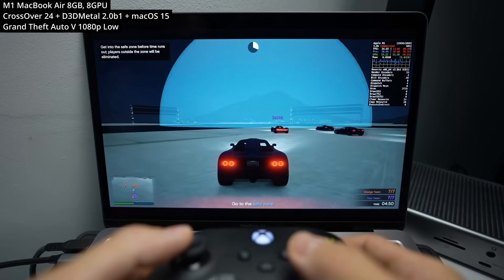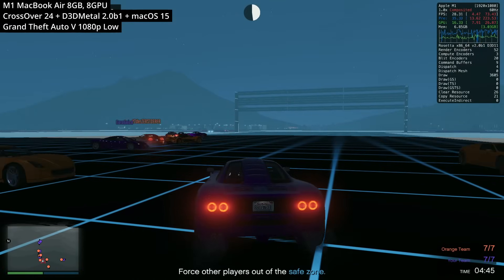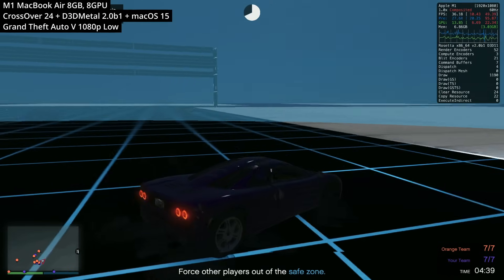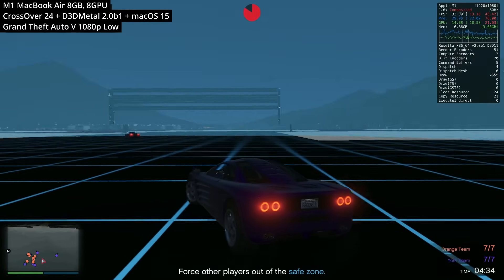We can also play GTA Online, the multiplayer version of this game. This is way more demanding than the single player version — you have custom maps and you're connected to dozens of multiplayer peers. Previous versions of Crossover didn't handle this that well, but Game Porting Toolkit gives a semi-decent experience running about 30 to 45 FPS.